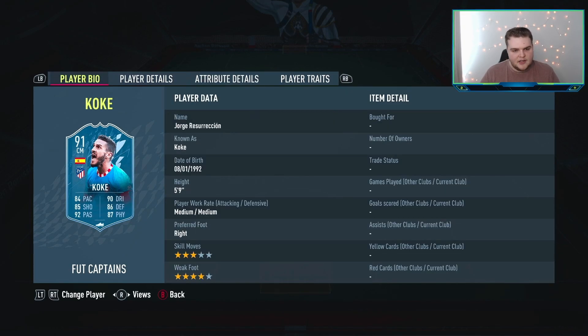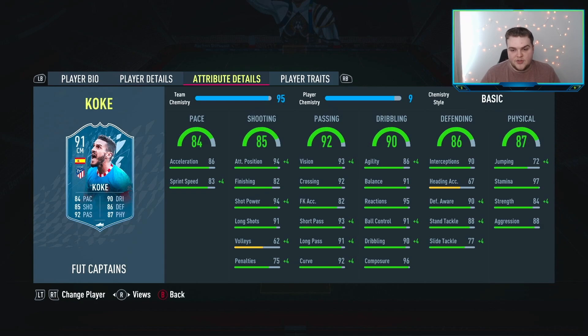Agility — obviously he's not even that big at 5'9". The dribbling is really nice for him as well — he's going to be your defensive midfielder. Passing is superb in the key stats: the vision, short pass, and long pass. He can also score if he gets into the box. Really nice card, and he gets you the string you need to get some full chemistry for players. We do have two players quite obviously off-camera.